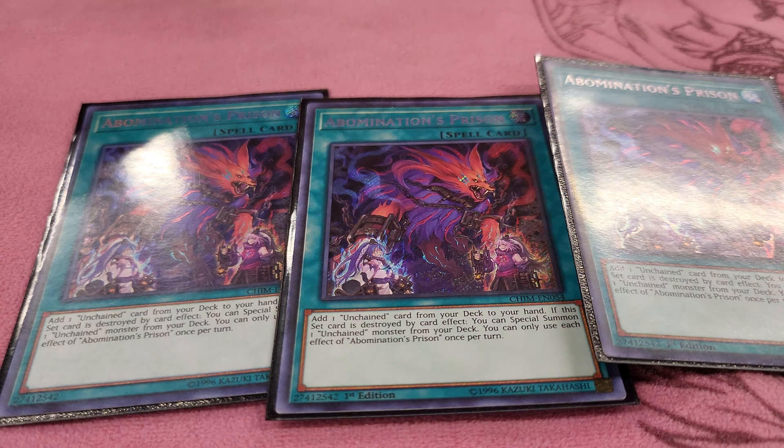For spells: the only Unchained spell is Abomination's Prison — it's not even searchable, but it's the ROTA for the deck, searching any card, not just monsters. It also has the stipulation that if set and destroyed, it special summons from the deck. Two Book of Moon because it's still relevant — you can set one of your monsters face down, and it was used before as a combo extender with Tour Guide into Infirms. Two Triple Tactic Talents for when you're going first and get hit by a hand trap — gives two extra draws. No pot cards are run because Extravagance conflicts with the new extra deck monsters that are needed.